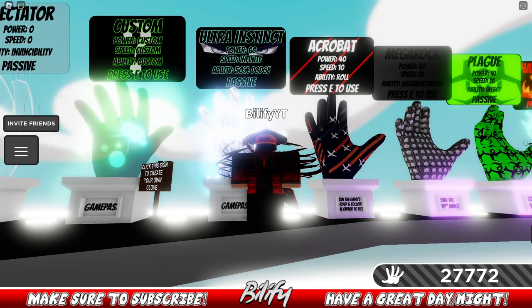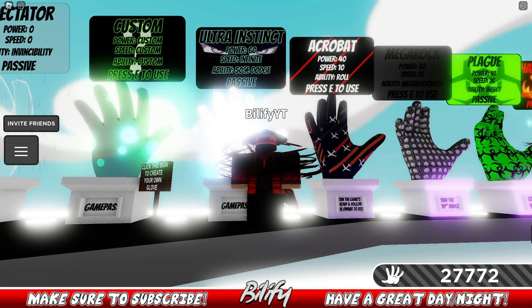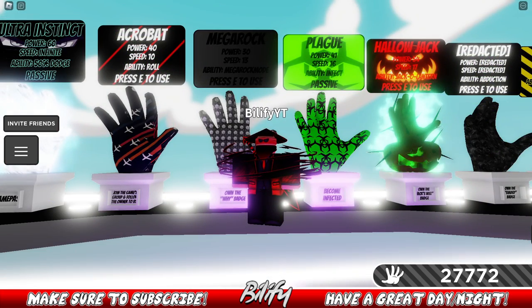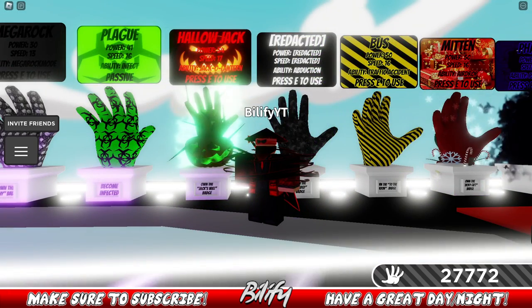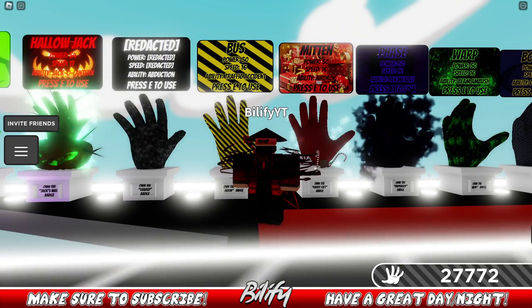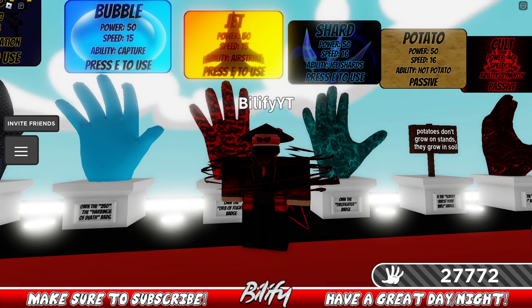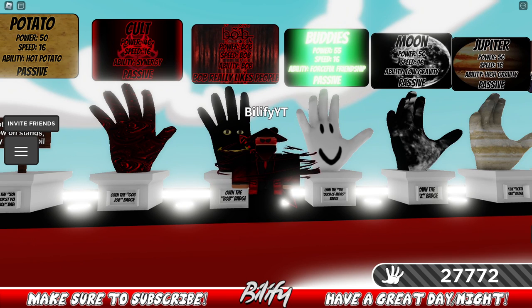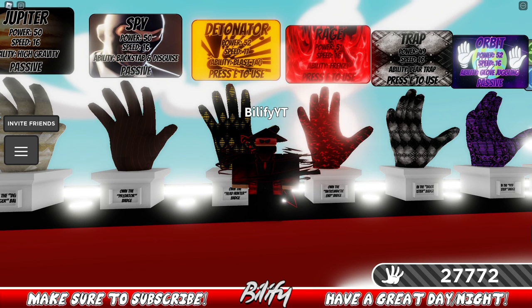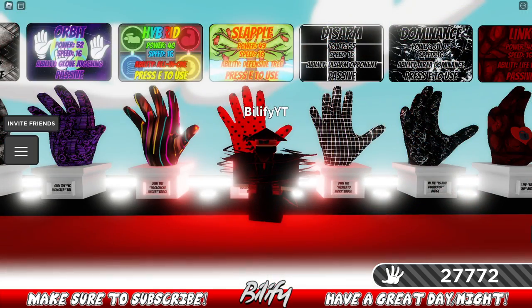Ultra Instinct is great against Ghost because you have a 50% chance to dodge their attack — once they go to slap you, you're back in it and can slap them back. Mega Rock and Custom can both be decent. Hollow Jack — if you can land the skill shot, you can see where they are. Bust could work but you really need to be good at baiting out a Ghost. Jet is an excellent counter. Bob is a fantastic counter. Detonator — if you can land the skill shot, you can see where they are because you have a little indicator. Orbit can somewhat counter if you have all your hands spinning. Slappable can be a counter — just use your ability and stay up in your tree.